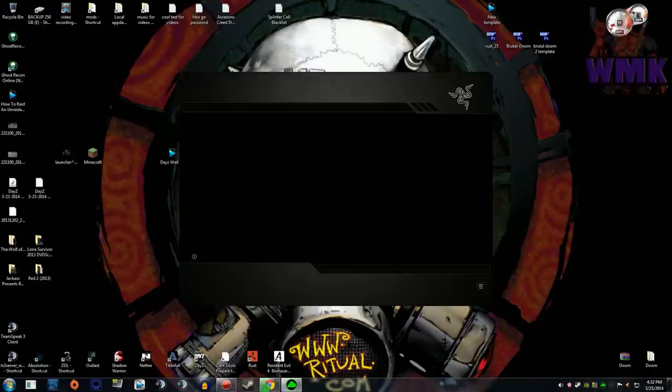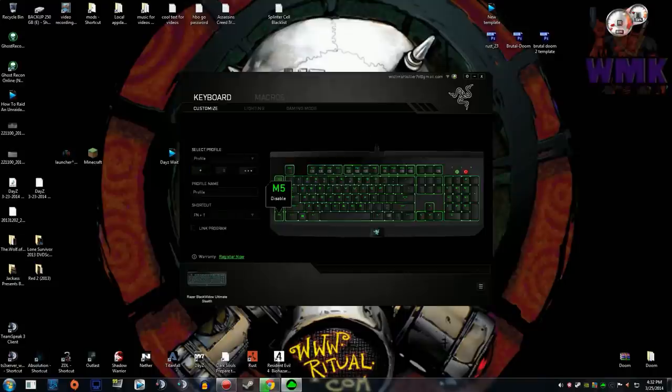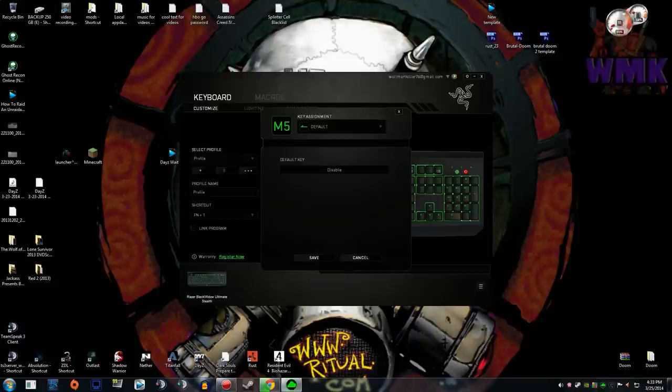Go to your keyboard next. I usually don't assign it down here in case I want to run regular, because sometimes I go over too far and press one of these keys and then I run and can't stop until I toggle it again. So we'll go to the M5 key.